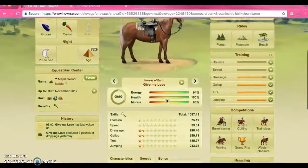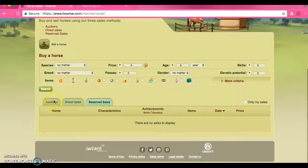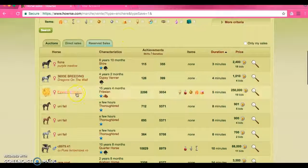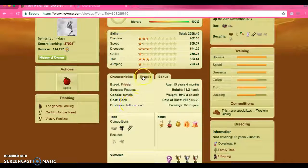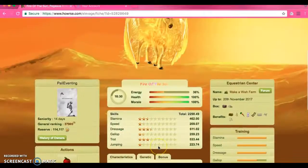There are different breeds of horses in this game. If we go to horse sales they have many horses on here that are for sale in different breeds. This one is very pretty and it has okay genetics — a 47 which is good — but the stars are not as well.